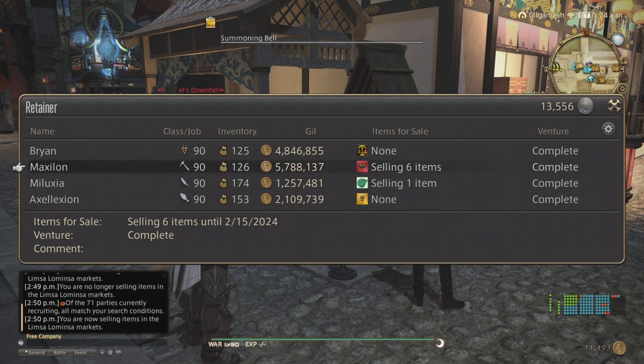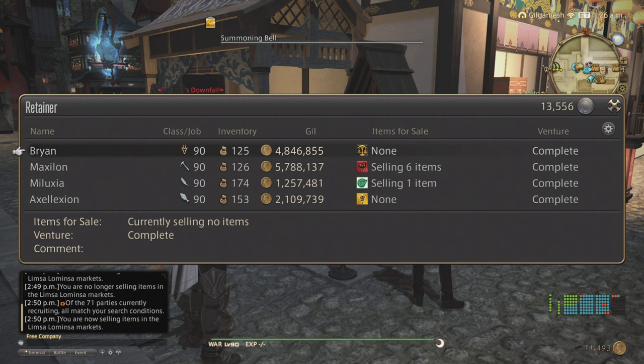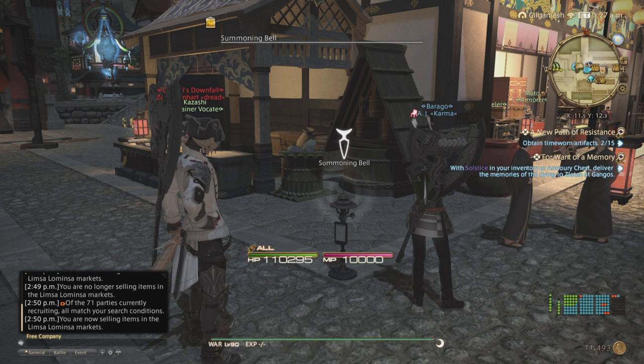Right now I'm sitting at about 10 million Gil from doing the Bozjan Southern Front. It's going to be a little bit of a slow burn to sell some of this stuff, so patience is a virtue.